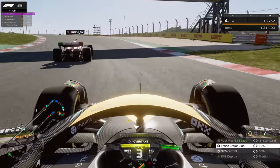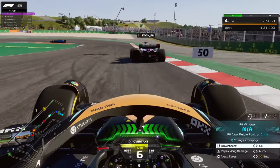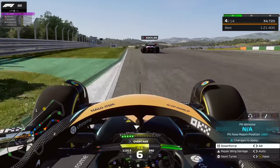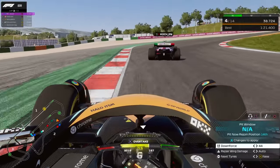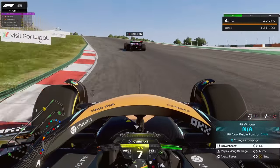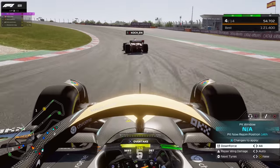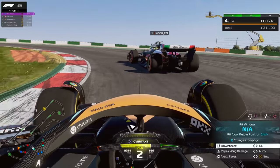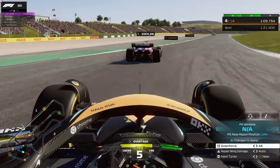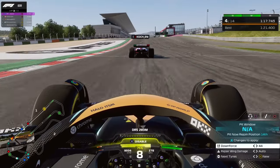Gaining time on the car in front and getting a good exit to go into attack mode. I get the DRS but I'm not going for a move because we're running very high simulation damage and I really don't want any damage — that would make us much slower. I'm trying not to be aggressive and race the long race without penalties. I've noticed many guys in this league get penalties the longer the race goes.